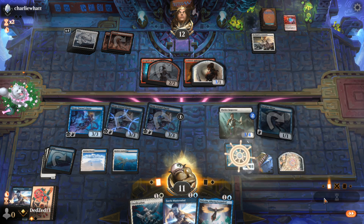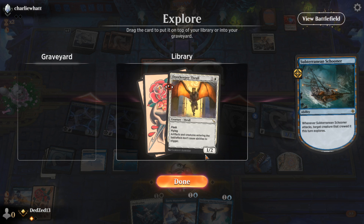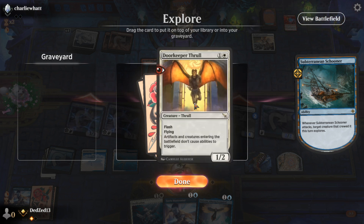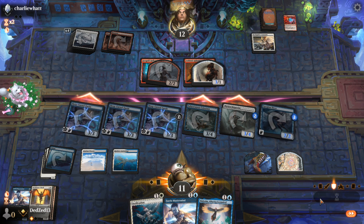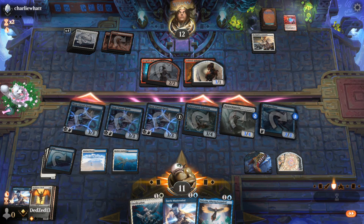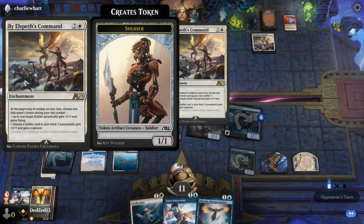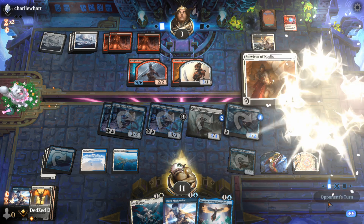I'll attack for nine because I don't think I'm afraid of dying anytime soon. I could have attacked for 12 actually and forced the block. The Throw is not a bad card but it's a bit late to the party. They can make a creature fly but flying won't really matter since my creatures are flying as well. We've won this game.